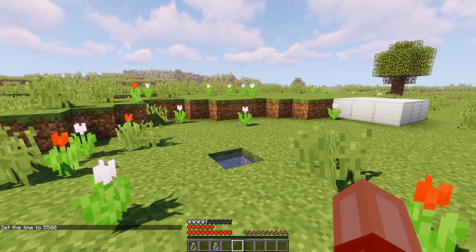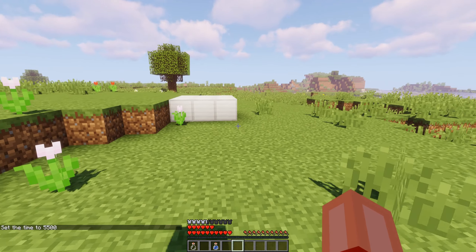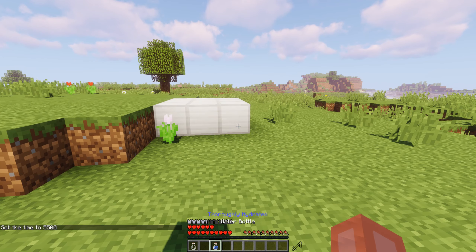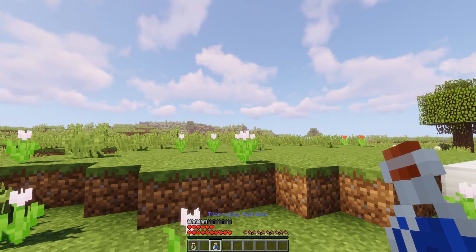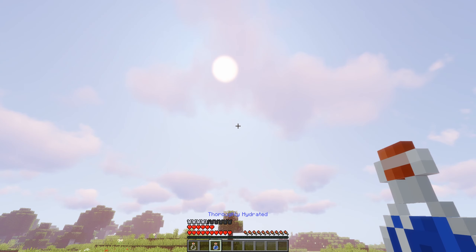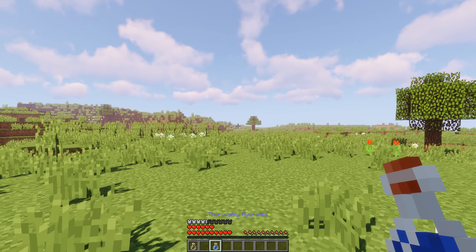A fully operational thirst system in Minecraft, without any mods. Let me know if the mechanics need any tweaking. The GUI for your thirst is very minimal, so it doesn't impact gameplay. You can check your current thirst level by holding a water bottle or empty glass bottle in your main hand.